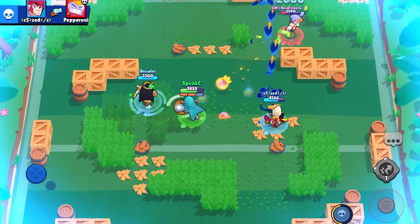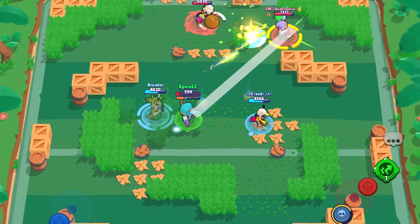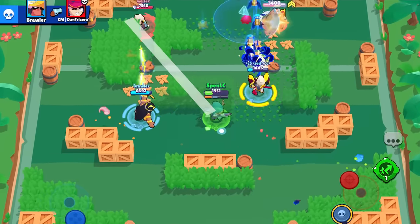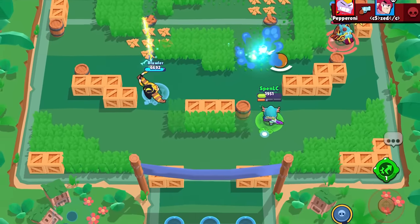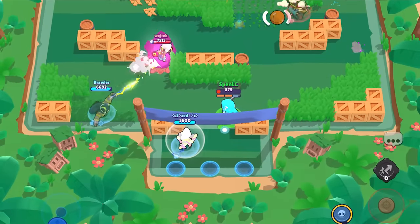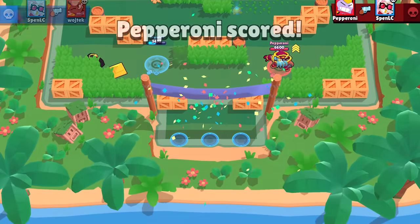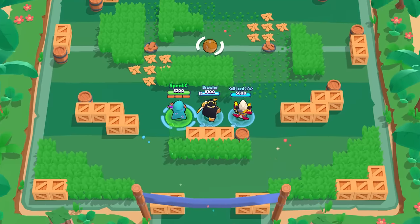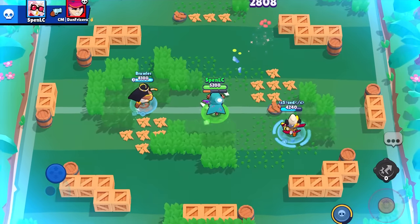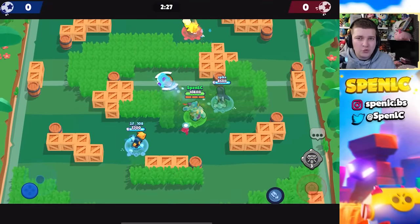Next on the useless star power list is Grounded with Belle. It received a buff about six months ago and was a little underrated, but it's never made sense to me. Even though you stop the enemy from reloading for five seconds, it doesn't remove any existing ammo they have. Fast-reloading brawlers won't really be hurt, and if you connect your super, you're just going to kill them faster anyway.